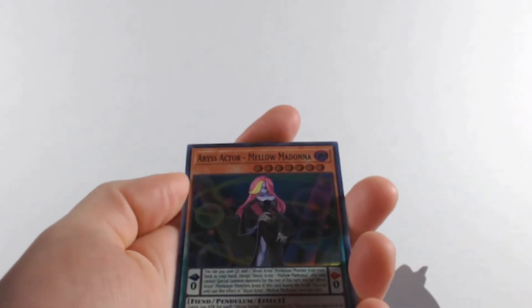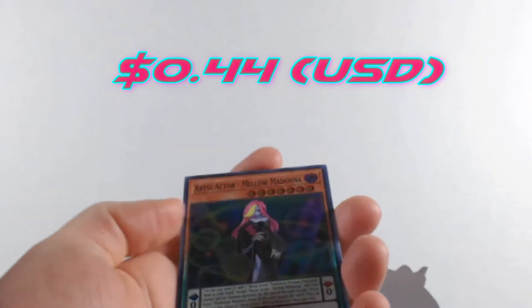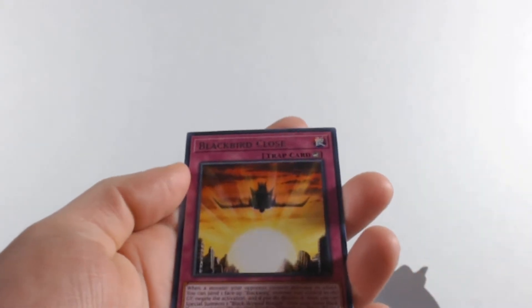We get Abyss Actor - Mellow Madonna — I like the art for this one, it's very beautiful. Then another Blackbird Close. We're dwindling down on the packs now.